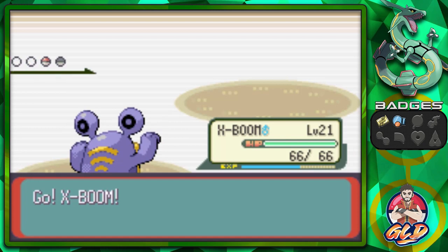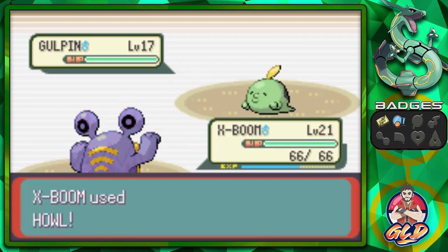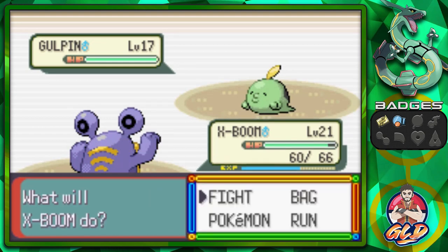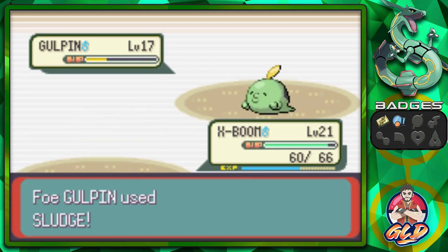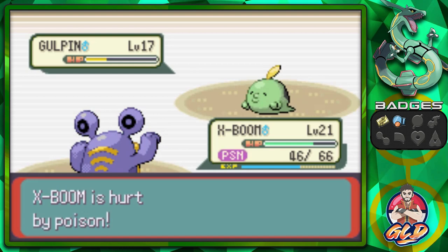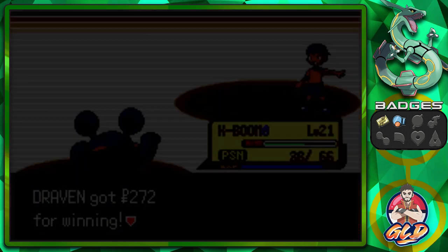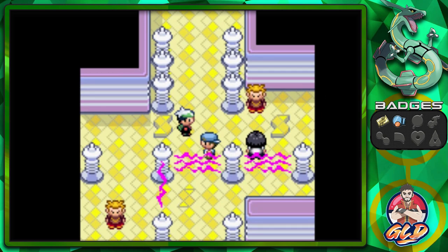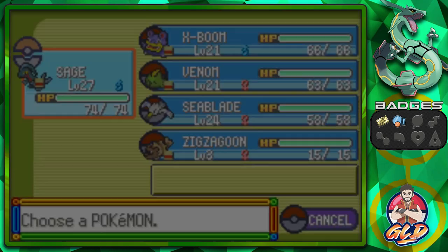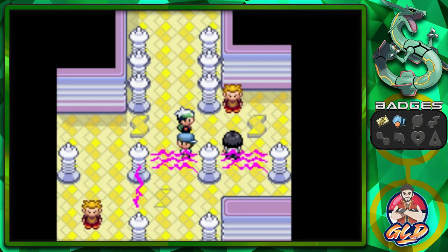We're getting hit with both paralysis and poison — everything at once. But we win. Time to heal up one more time. We have a choice to battle two more trainers or go straight to the gym leader — and you know me, I'm all up for a challenge. We take the Super Potion off Zigzagoon — saves some money. Taking on Bug Maniac Angelo and Guitarist Sean in a double battle.